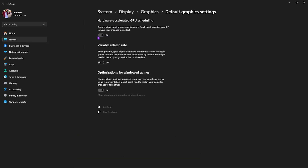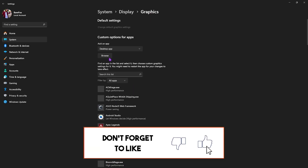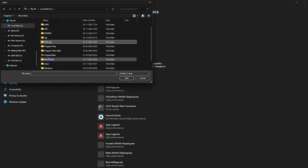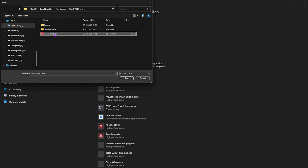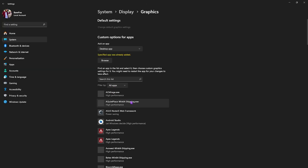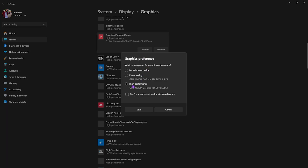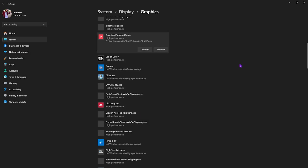Next, head to Graphic Settings, click on 'Change default graphic settings,' and enable Hardware Accelerated GPU Scheduling as well as Optimizations for Windowed Games. Both options help utilize your GPU to render the game and reduce render latency. Go back to Graphics, click the Browse button, navigate to your Valorant download location, go to Shooter Game > Binaries > Win64, select Win64 Shipping, click Add, then set it to High Performance and click Save.